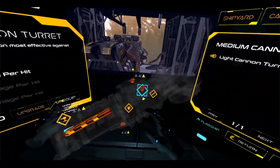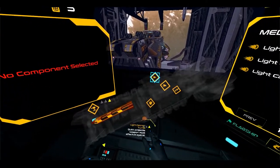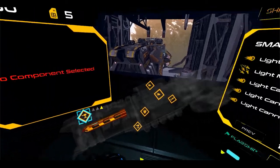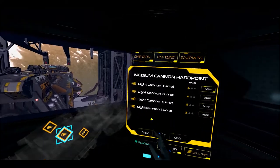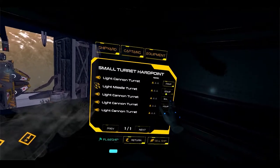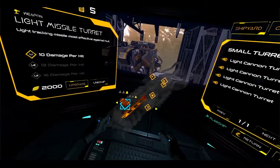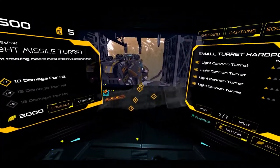We can equip the smaller light cannons in the medium slots, and also unequip them — they'll just show right back up in the inventory. You'll have a full listing of your equipment per slot, so depending on what you're selecting, it'll show available equipment that can fit into that particular slot or hardpoint. This small turret hardpoint can fit the missile turret — it's sort of like a small omniport for any type of turret weapon.